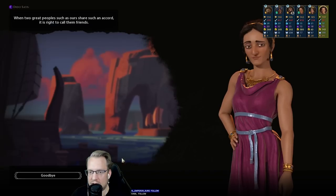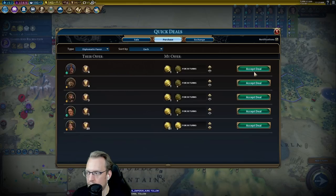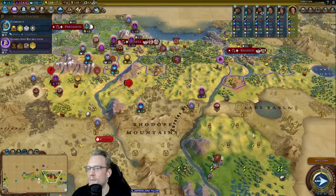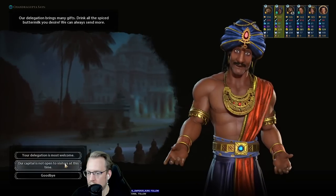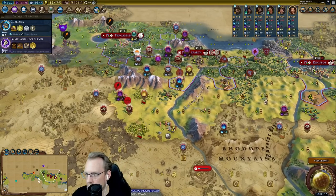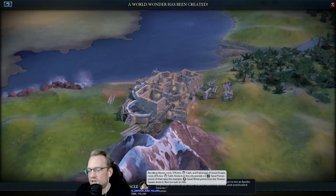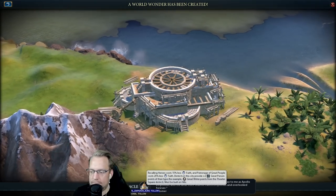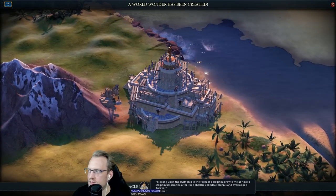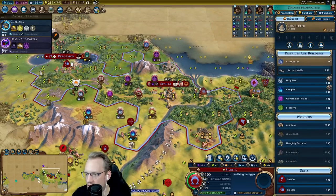We do have some friendships available — let's go ahead and take advantage of that. Is Anansi ranged? This will help us buy that engineer eventually. And then we want to get some districts in our cap here pretty quickly. I also very much want to get this done so that I can lock this in, and then we can tech our iron and stuff.